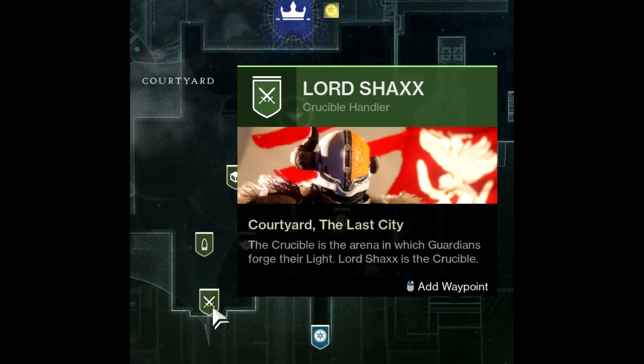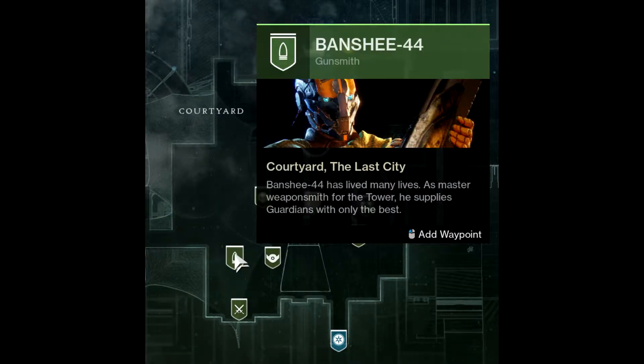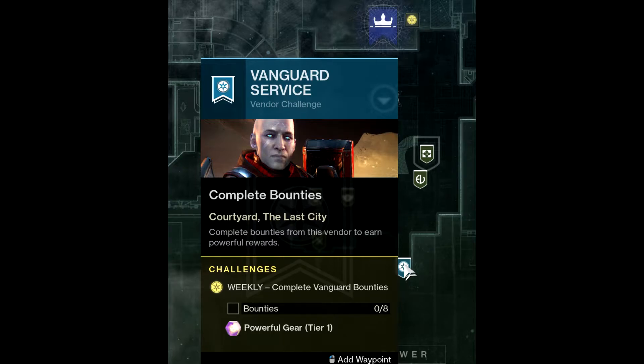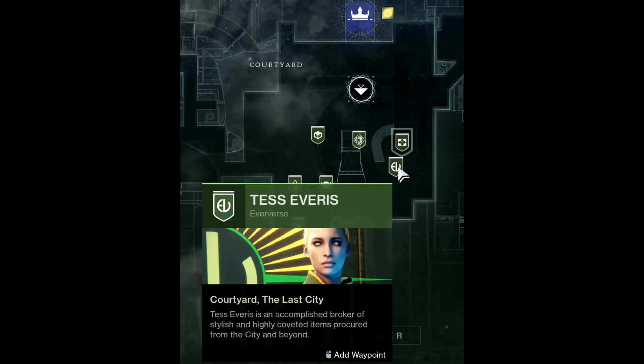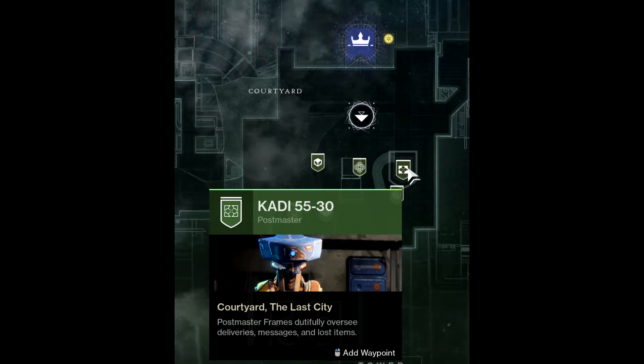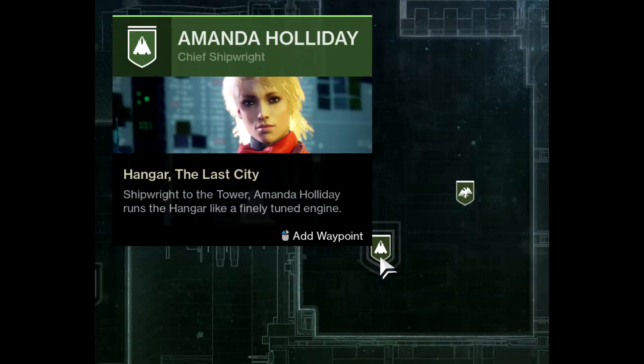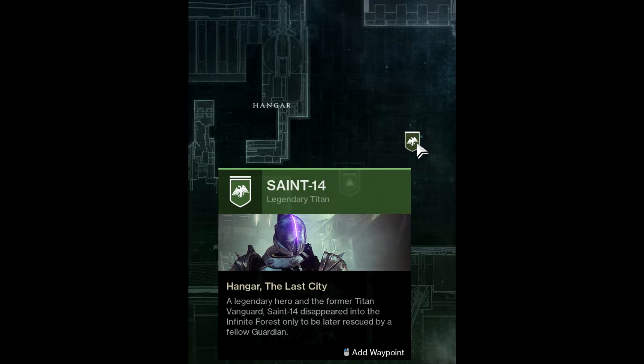The Courtyard contains Lord Shaxx, who is the PvP vendor, Banshee-44, who is the weapons and mods vendor, Master Rahul, who is the engram decryptor, Commander Zavala, who is the strikes vendor, Tess Everett, who is the premium in-game shop vendor, Caddy-5530 who is the postmaster, and the vault where all your extra items are stored. The Hangar contains Amanda Holliday, who is a miscellaneous vendor, and Saint-14, who is the Trials of Osiris vendor.